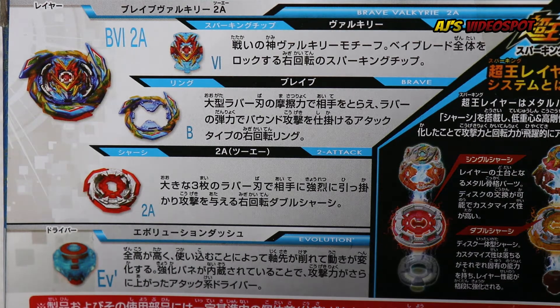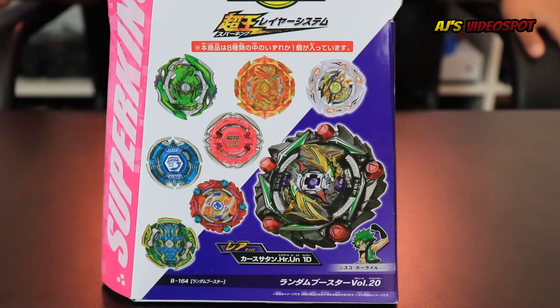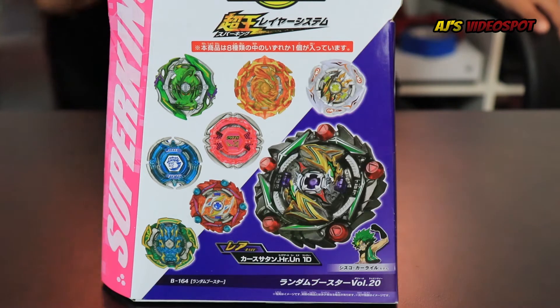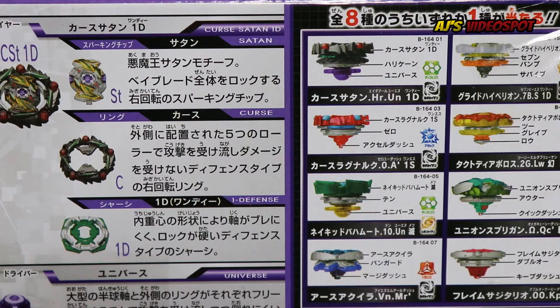Now let's move on to the next bay, Cursed Satan. Here's the front of the box — Cursed Satan is the prize bay of random booster volume 20. I got this off of Everwish, so I know this is the Cursed Satan. Cursed Satan's owner Silas was back in the Beyblade Burst Evolution series, so I'm glad he's back. On the back, Cursed Satan is a defense type, just like Satomb, and it lists all the bay parts.